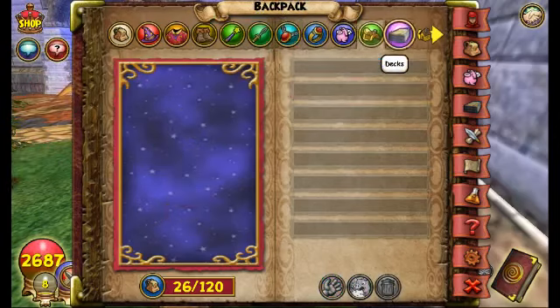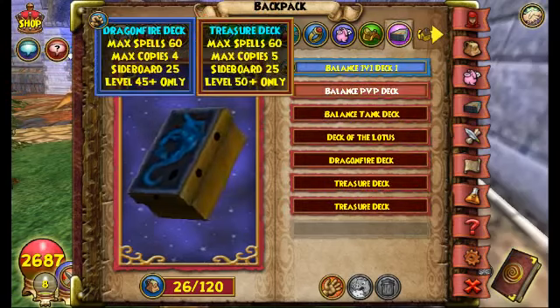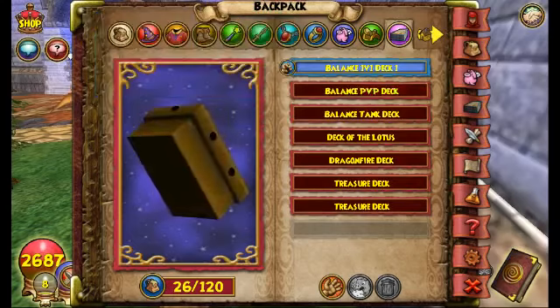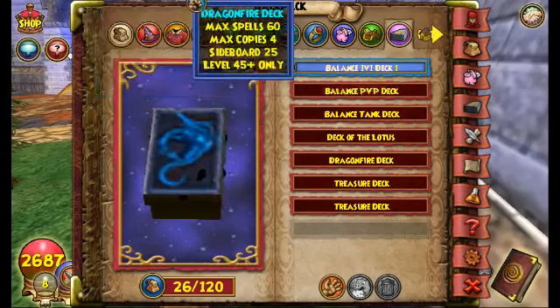For the deck itself, I recommend using either the Dragonfire Deck or the Treasure Deck — they're both really good. The Treasure Deck lets you have 5 copies instead of 4, which is why I use it for my 2v2 deck.